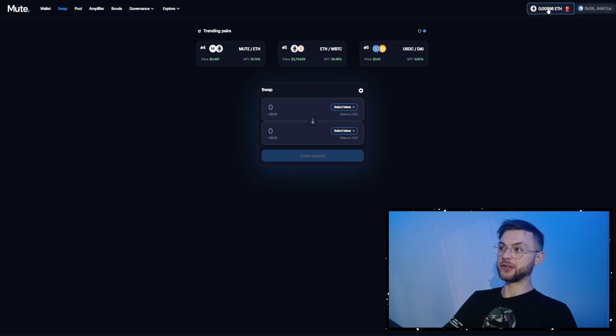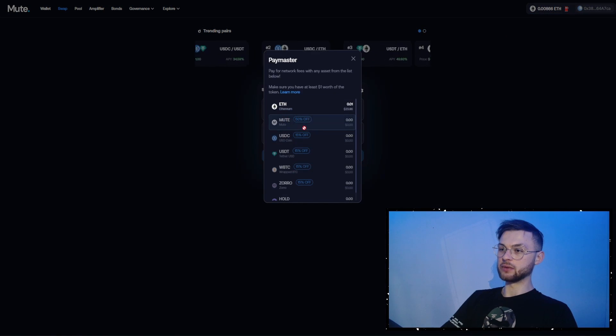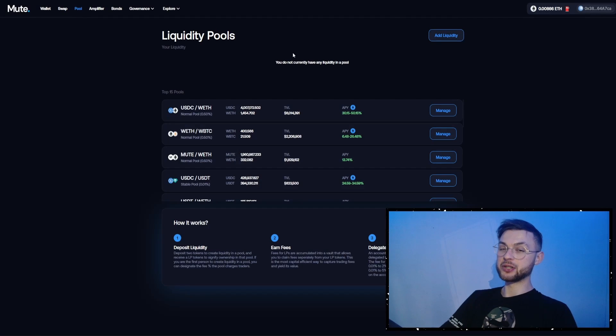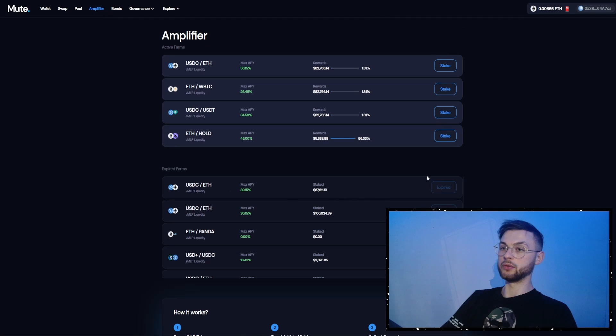The next one is Mute.io, which also supports the Paymaster feature. You can swap from different coins like MUTE (the native coin), USDT, and USDC — they have a better discount rate. You can also provide liquidity, which I personally think is really important because not many sybils want to do that. If you do it you'll be well above them. Deposit for a week or two, then remove it and move your funds somewhere else. You can interact with many different contracts while providing liquidity to Mute.io, and you can also go to the amplifier to stake your liquidity.